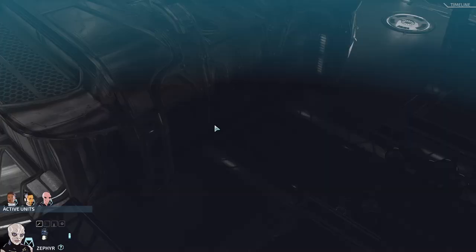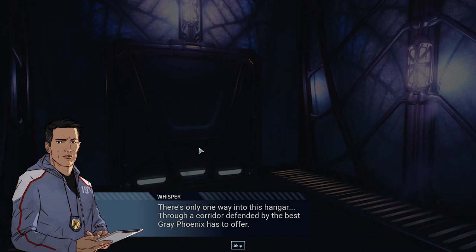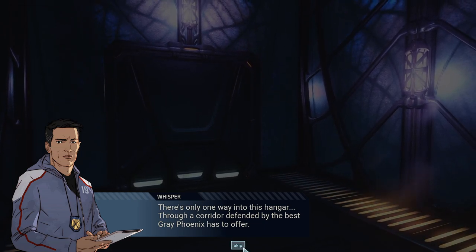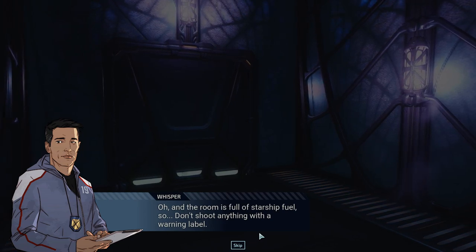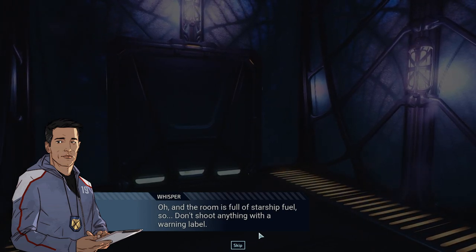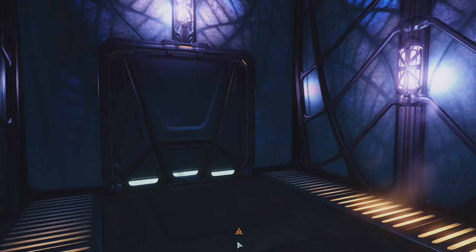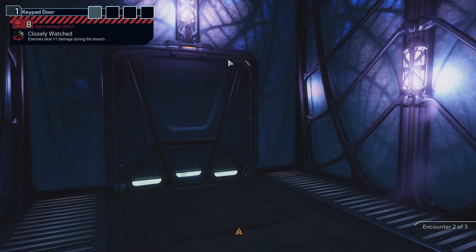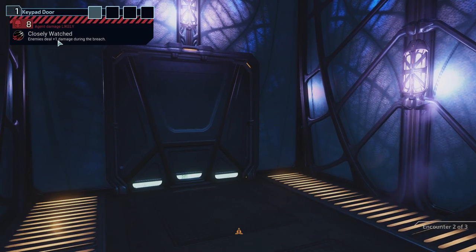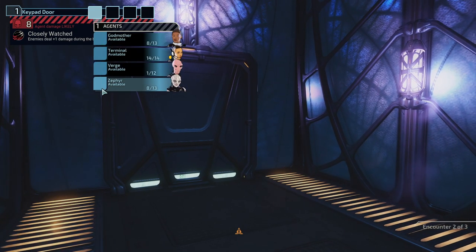We could use more health. There's only one way into this hangar, through a corridor defended by the best Grey Phoenix has to offer. The room is full of starship fuel, so don't shoot anything with a warning label. Nothing sloppy in here. Breach mode — enemies deal 1 damage during the breach. That's not the kind of breach I wanted to see.